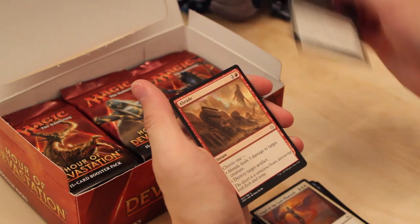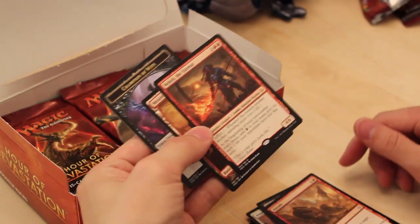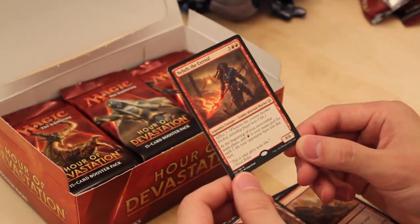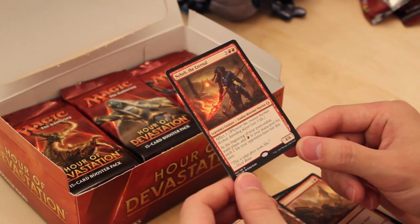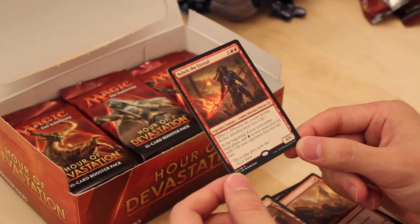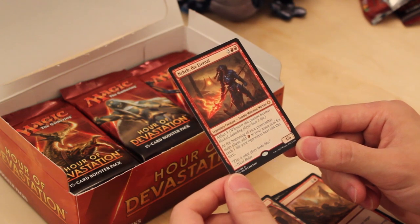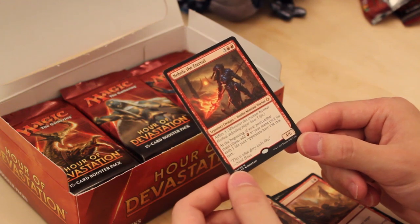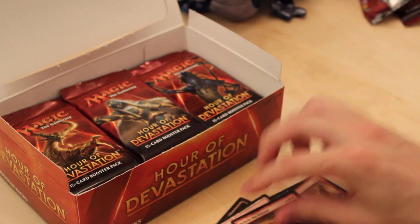Another Liliana's Defeat. Another Abrade. And our first Mythic: Naheb the Eternal. 5 mana for a 4/6 with Afflict 3 — a new ability in this format. Whenever this creature becomes blocked, the defending player loses 3 life. At the beginning of your post-combat main phase, add red mana for each 1 life your opponents lost this turn. So if they block Naheb, they take 3 damage and in your second main phase you get 3 red floating. Pretty good. Not sure about Constructed playability, but it's a Mythic.